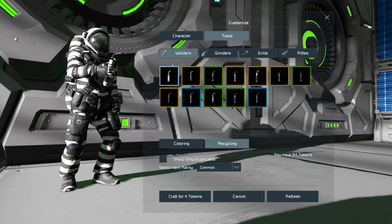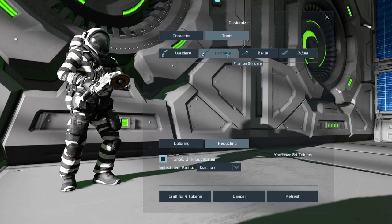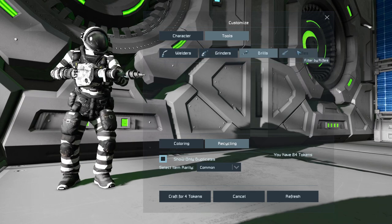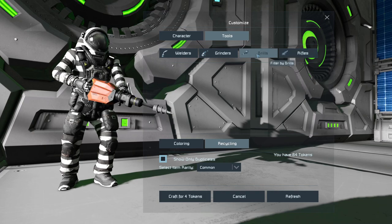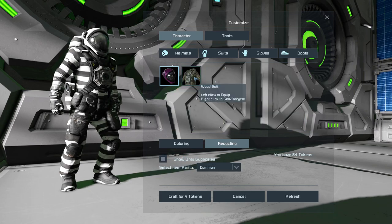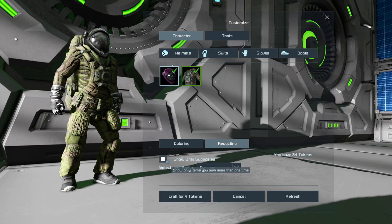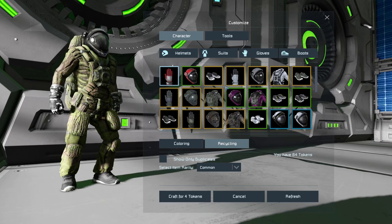The next thing to do is get rid of duplicates. Sometimes you may have duplicates of exceptional or uncommon items. The best way is to use the 'show only duplicates' filter during recycling. Checking tools: no duplicates for welders, grinders, drills, or the rifle. Checking suits — it looks like I have two duplicates: the wood suit and the glamour helmet.